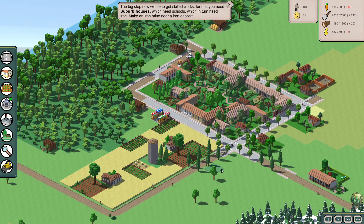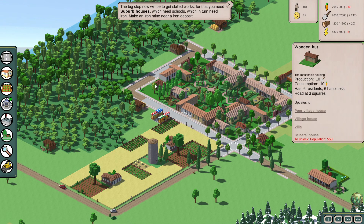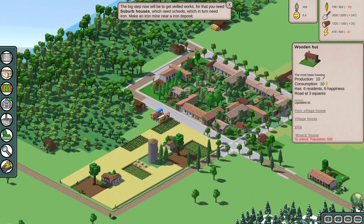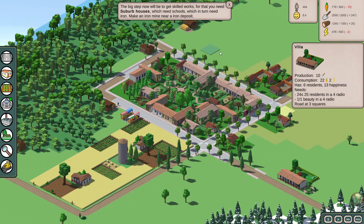In our last episode, we built this starting city here. We have a nice residential area. We've gotten up to the village house level of construction — those are the third house in this direction. We went from the wooden hut to the poor village hut to the village house, and then we also built a villa over here, which is for the more wealthy residents of the town.